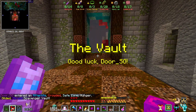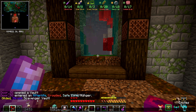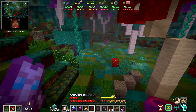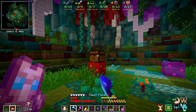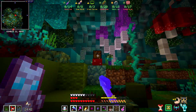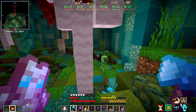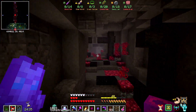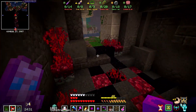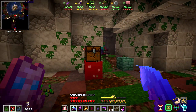To start off vault number eight, we got Crowded, Safe Zone, Hunger, Gilded, Strong, and it's another scavenger vault. The Hunger modifier should be negated because our idol currently has Hunger Immunity on it, so I don't think that's actually going to affect us at all. I'm hoping this vault is really good because this is my very last crystal. If I don't get what I need right now, it kind of ruins my plans for the next episode unfortunately.